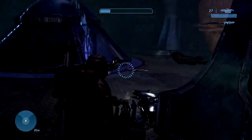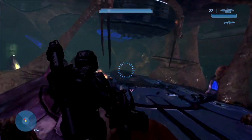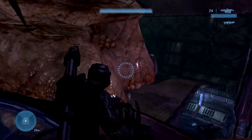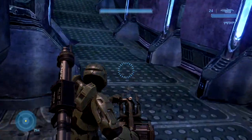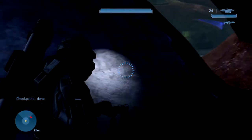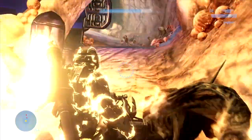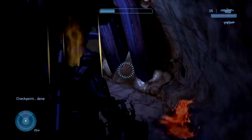Unfortunately they didn't bring in... there was an unused Flood type enemy in Halo 2. It was in the files and it still has animation. It's called the Flood Juggernaut. You can still spawn it in but it doesn't do anything — it sort of chases after you. It was unused, but they brought it back in Halo Fireteam Raven of all places where it finally got used. It would have been cool if they brought it here into Halo 3, because a lot of unused ideas from 2 were brought into 3, but I guess not for the Juggernaut.